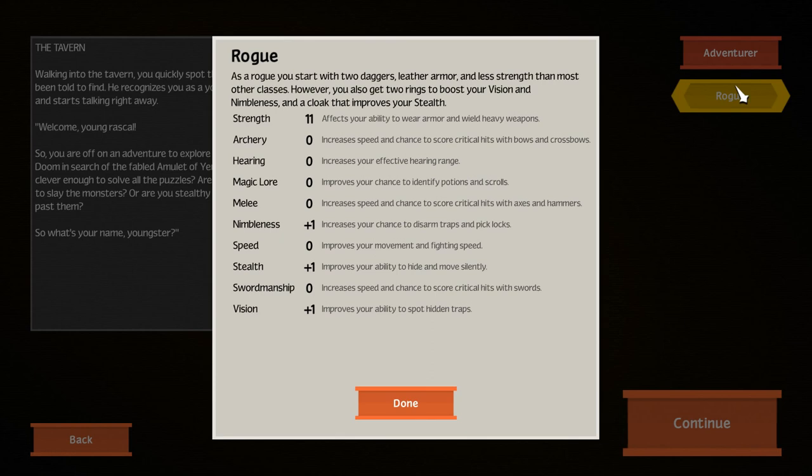What does a rogue do? As a rogue, you start with two daggers, leather armor, and less strength than most other classes, but you can get two rings to boost your vision and nimbleness, and a cloak that improves your stealth. Nimbleness, vision, stealth. Let's try out a rogue, why not?